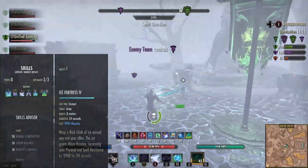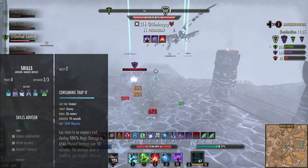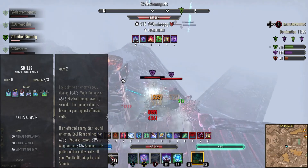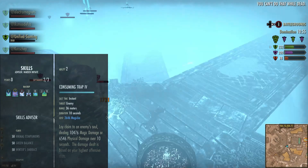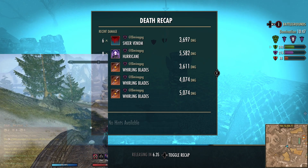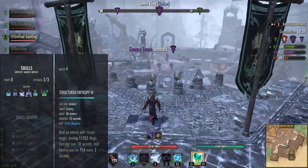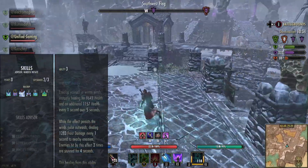On the back bar, Ice Fortress is your armor buff and grants Minor Protection — a really useful skill. Consuming Trap is a great dot: it deals good damage, and when the target dies you get health, magicka, and stamina back, making it a great source of free sustain in this build. Arctic Blast is a big heal over time with a 9.6k burst heal and about 1,000 health per second. It also stuns nearby enemies after three hits — a really good oh-no button.